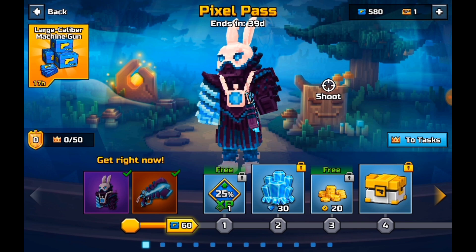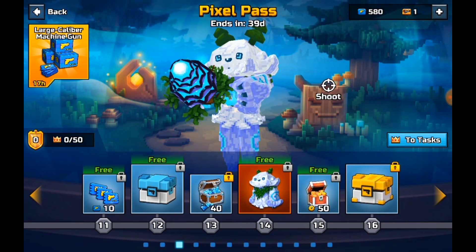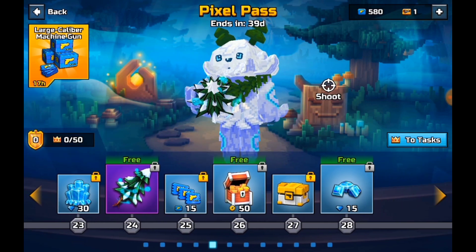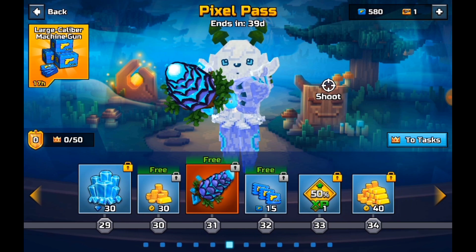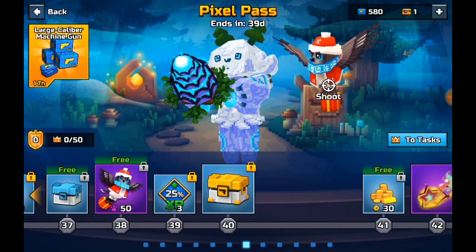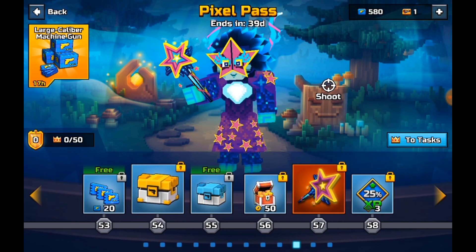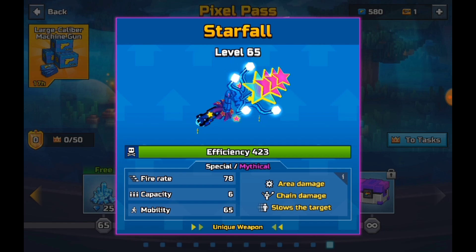First of all, you got the weapon here, you got your gems, you got the glider, you get the free skin, you get the skin and the pet, you get a shovel, and you get a gun right here which is basically free at level 31 — it's just a heavy comb minigun. Then you get the weapon at level 69, which is the Starfall.